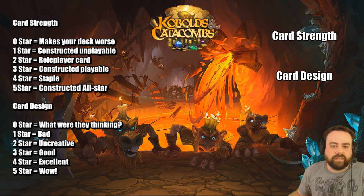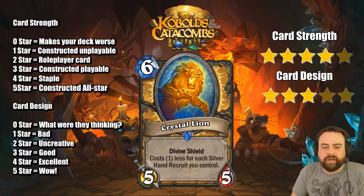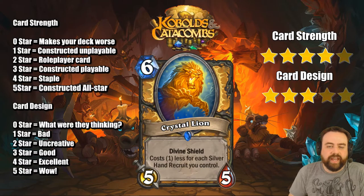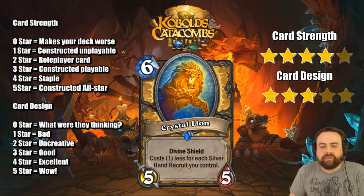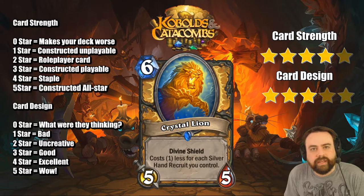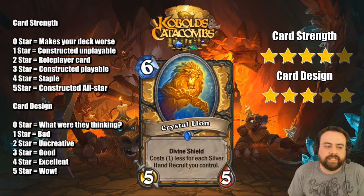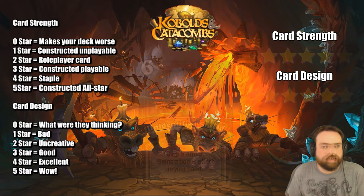Crystal Lion — 6 mana Divine Shield 5-5, no tribal tag. Costs one less for each Silver Hand Recruit you control. At the very least I think this is going to be a 5 mana 5-5, or even 4 mana 5-5 — not that hard to have a Recruit at some point between this and the Jailer. With the Jailer you have that Sea Giant effect where every time you play a one mana 1-1, this guy gets cheaper. This card is very good and will see a lot of play.